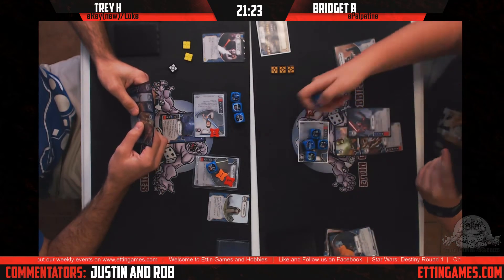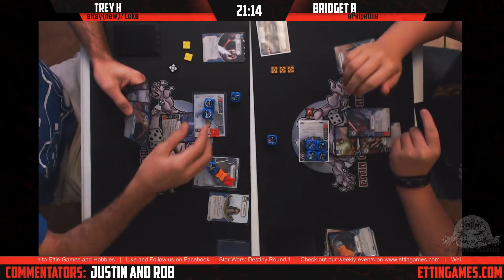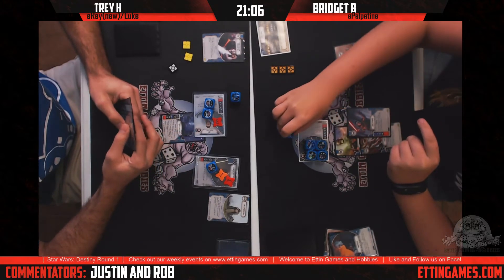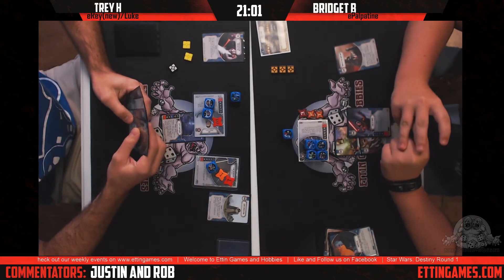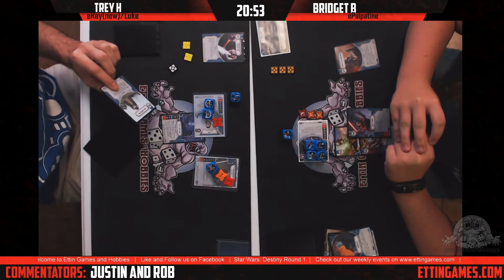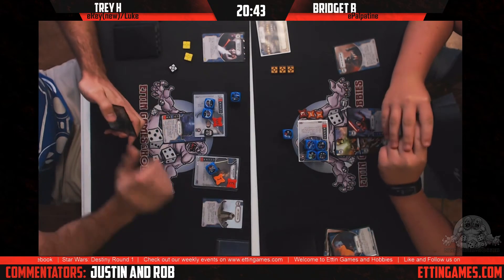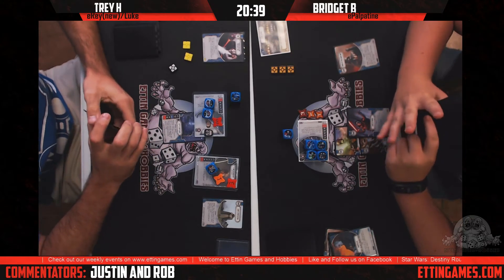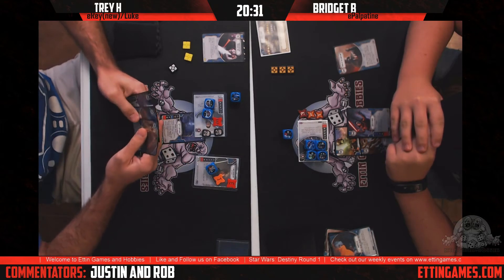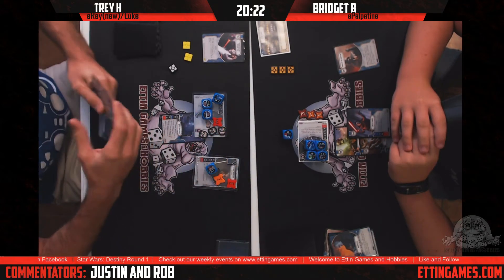Trey's not happy about what his dice are doing. He hits Palpatine for two before that Force Push can mitigate. If I was Trey, I'd probably use Luke's Protection then activate Luke to draw it again for more shields — and yep, that's exactly what he's doing, shielding up Rey. Bridget wisely chooses her target priority when she finally rolls damage — going for Rey. It's good to see a new player get target priority right.